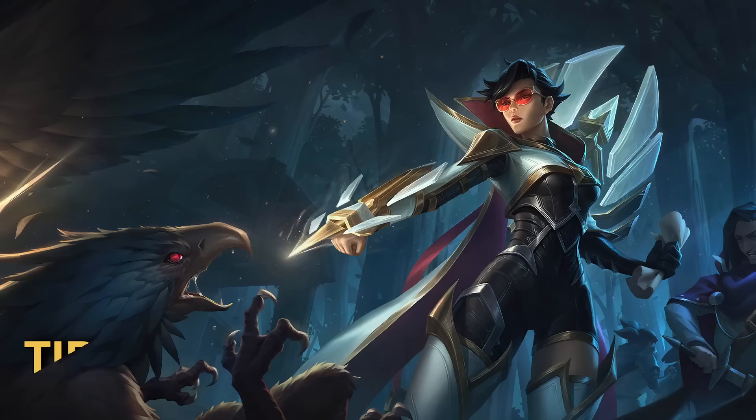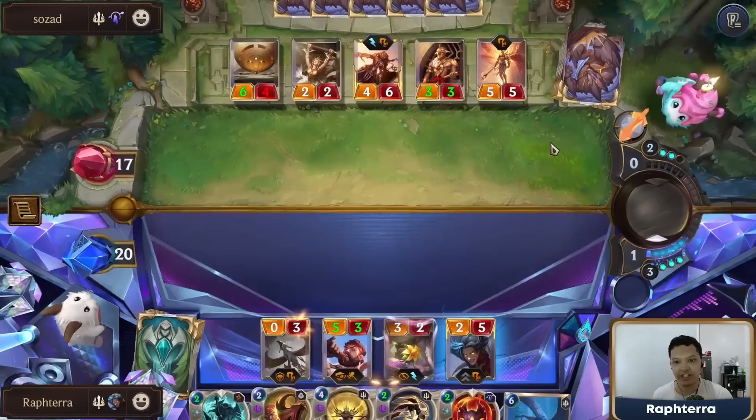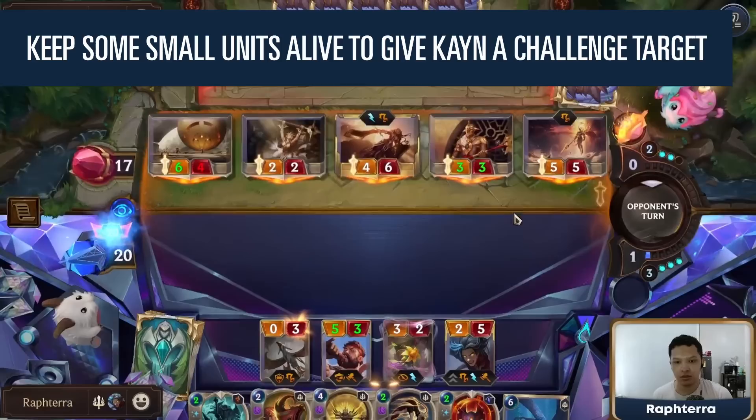Plan in advance for Cain's level up. Level 2 Cain is your primary win condition. From the start of the game, you need to be planning on how you can work to level him up. I usually like leaving one small opposing unit alive until turn 5 so that Cain will have a safe challenge target. If Cain has already struck once, you can use a strike spell Fish Fight to complete his level up requirement.